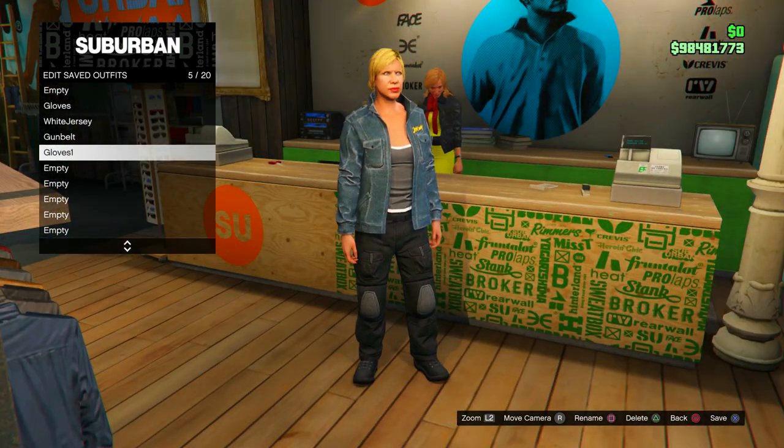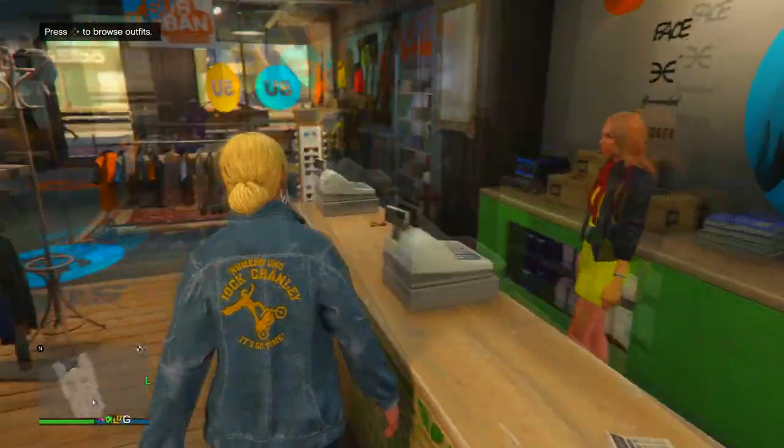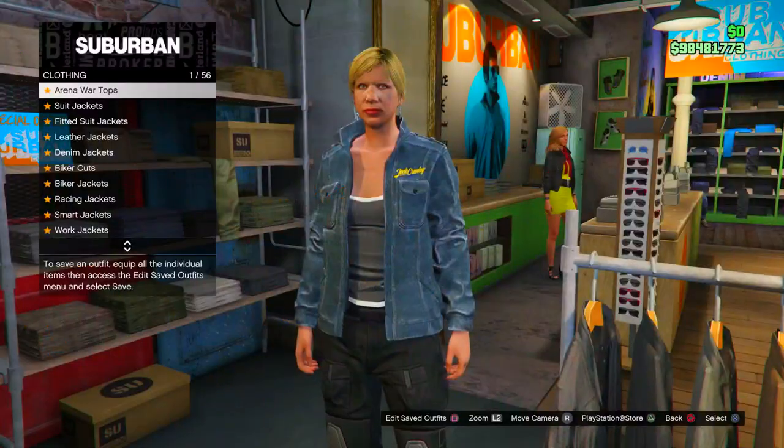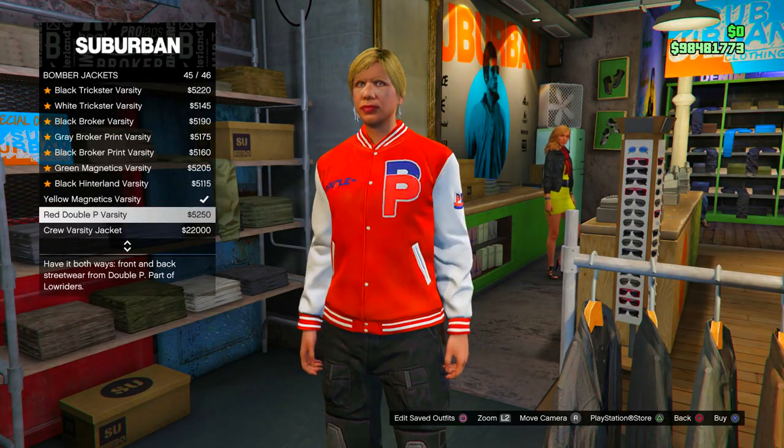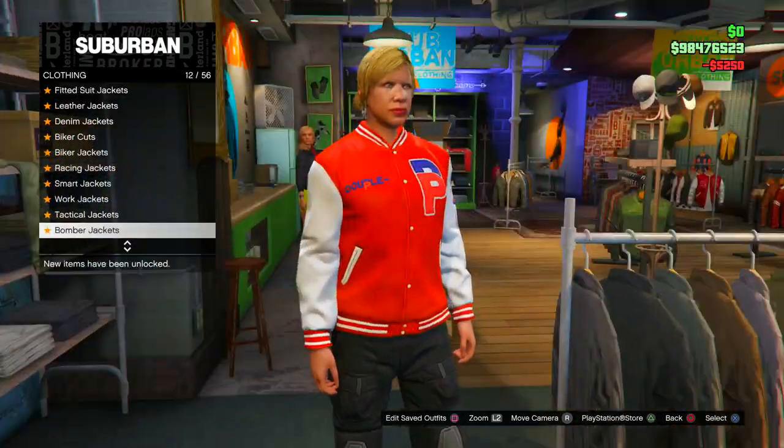Moving on to the next outfit, back out and go to bomber jackets in the top section. Purchase the red bomber jacket used in this video — this is the black jersey.